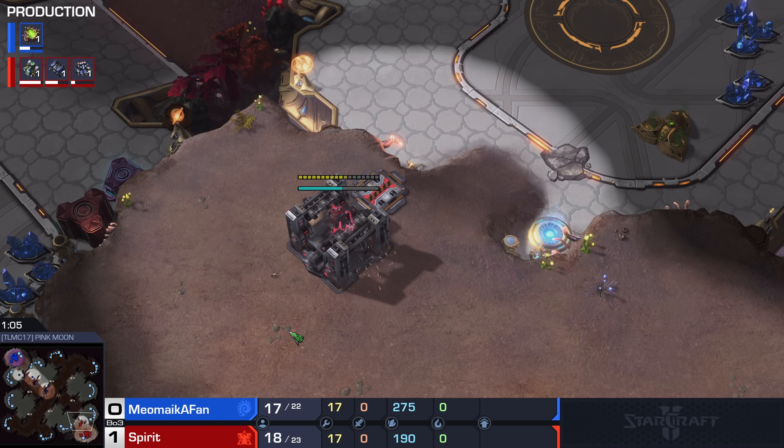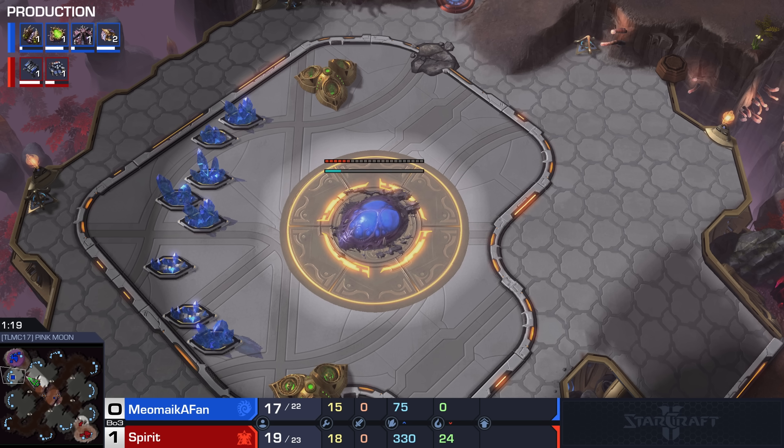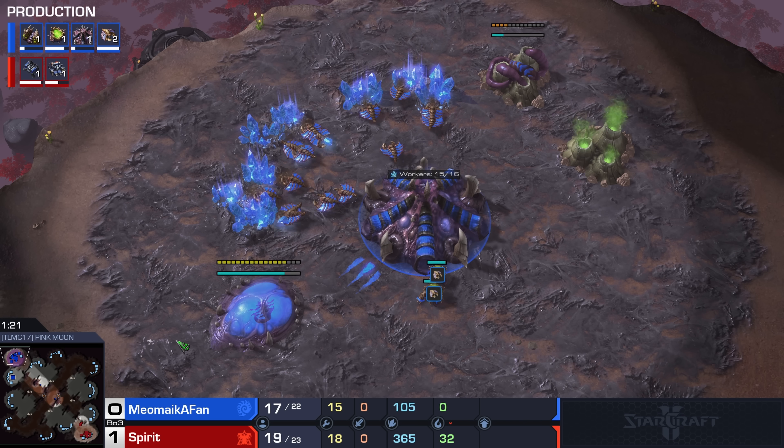Game number one, it's a little map called Altitude. This map got second at the Team Liquid map contest overall, so that's really quite impressive. I had a look at it in my initial impressions video, and I thought this map was really cool, but it didn't look as cool as some of the other maps. The overall map layout seems decent — nothing all too spicy.